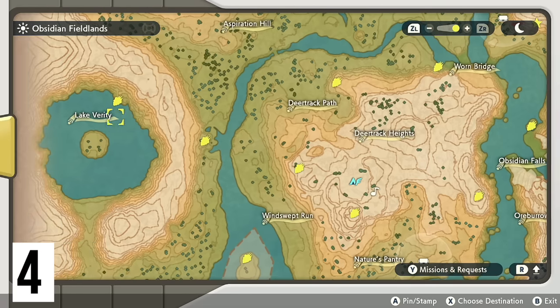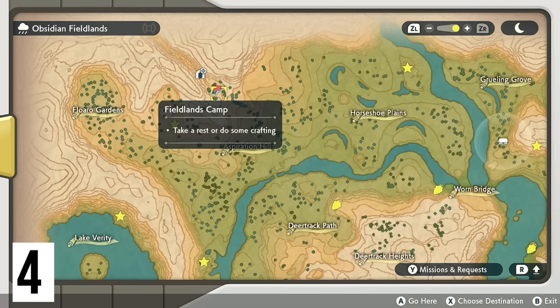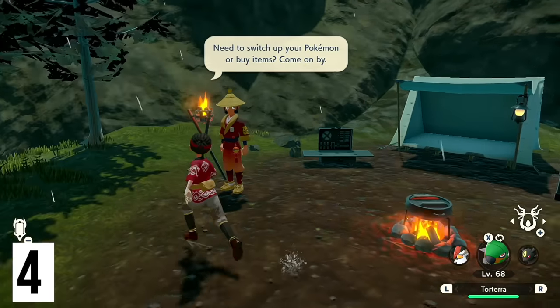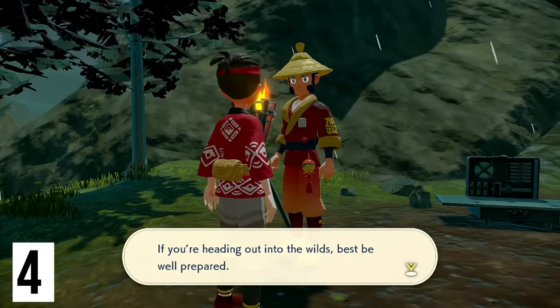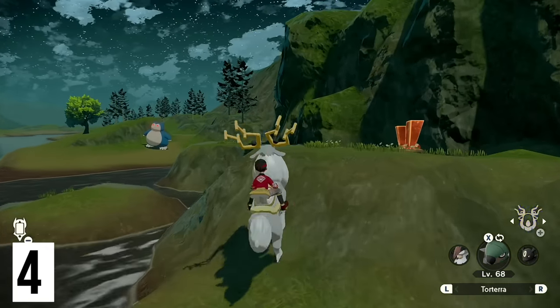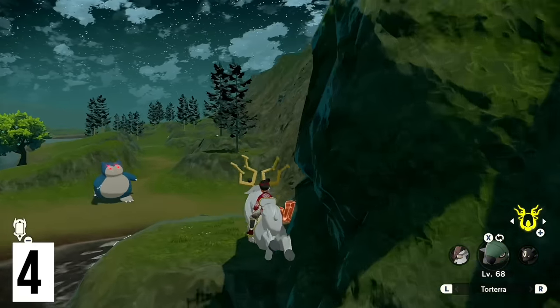Before heading down, a quick pro tip: there is a side request here — if this is your first time entering this area, bring a Scyther with you. Upon approaching the area where the alpha Snorlax is located, you're going to be able to climb up the side by the red tumblestone.